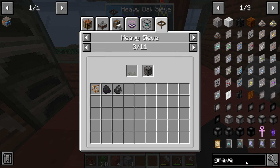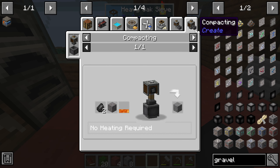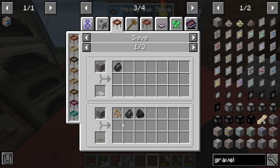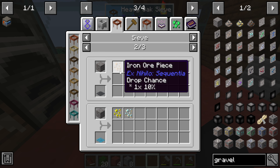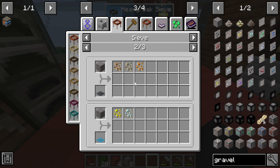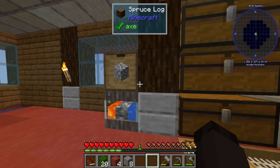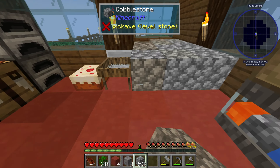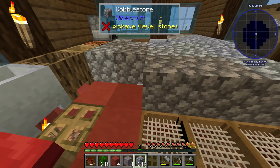What does normal gravel give you out of the sieve? Normal gravel gives you the same results basically — you have to upgrade to iron mesh to get to the next tier. That makes a lot of sense. And gravel is actually fairly simple to get.